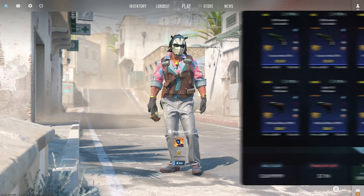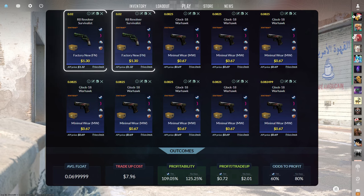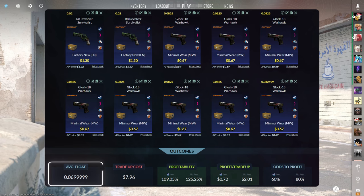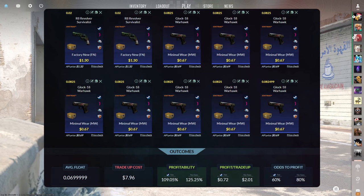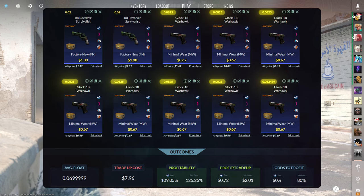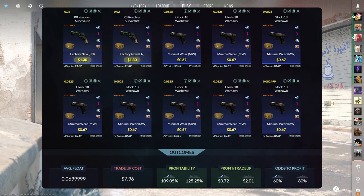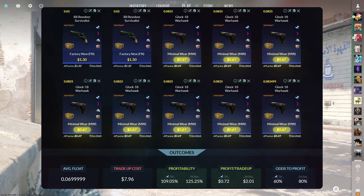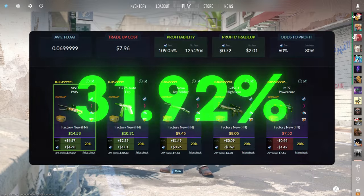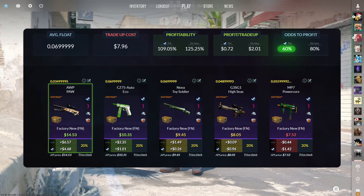The most profitable mil-spec to restricted trade-up from the Horizon case consists of two StatTrak factory new and eight StatTrak minimal wear mil-spec skins below a 0.07 average float. The easiest way to do this is by getting the factory new skins below a 0.02 float and each of the minimal wear skins below a 0.0825 float. Make sure to get the StatTrak factory new skins for $1.30 or less and the StatTrak minimal wear skins for $0.67 or less. This trade-up costs $7.96 total and has a 109.05% profitability after Steam fees with a 60% chance to profit each time.